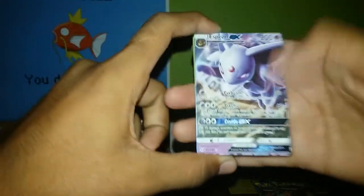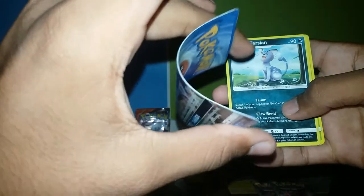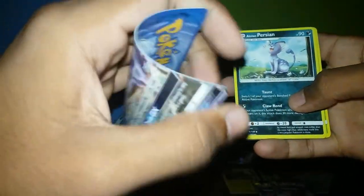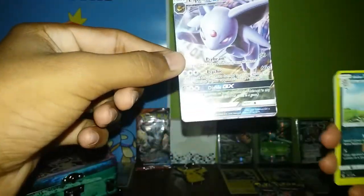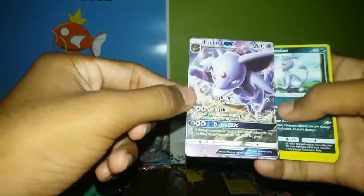Torracat — oh damn, look at that! GX Espeon — fake GX! Holy cow, look at that guys, a non-shiny one. Look at the cards, they're tilty and too flexible. The cards are too flexible here. There is the SPRG X — the first hit of today guys.